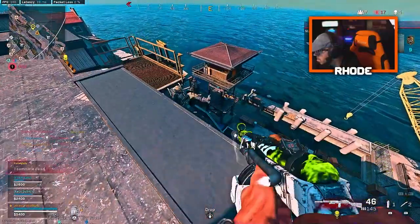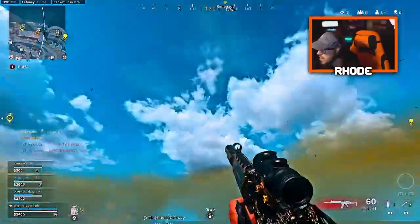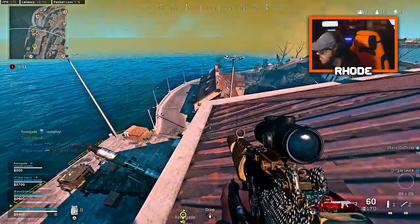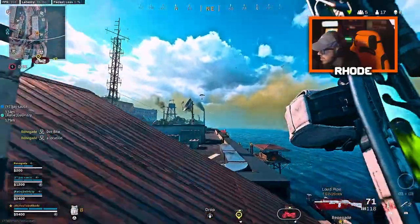Why can I not get a bullet into him? I'm trying to get over there and kill him. This AK is super shaky — yeah it has a lot of recoil. Where do you want to go now? I don't know — you guys get a UAV or no? We don't have one, I'm gonna try to buy one.